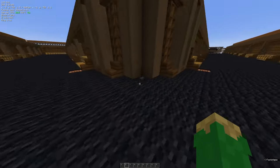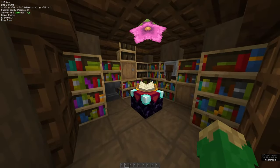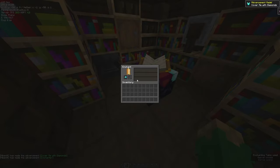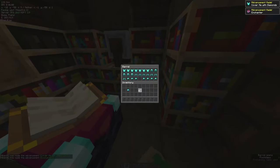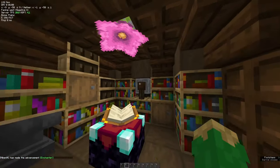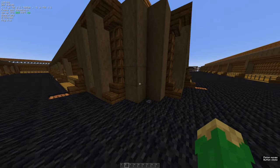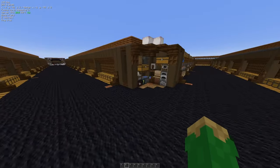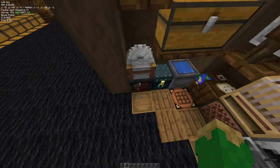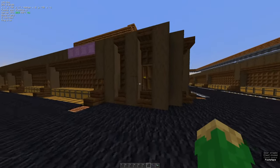We have a hidden enchanting room — press this button, open the door, and we have a level 30 enchantment area here. If you grab a helmet, for example, you have lapis for tools, armor, whatever you want, plus an anvil and a grindstone. Everything you need is in here. You can close the door again, and in this corner we have all your workstations — the stonecutter, smithing table, loom, and other tables.